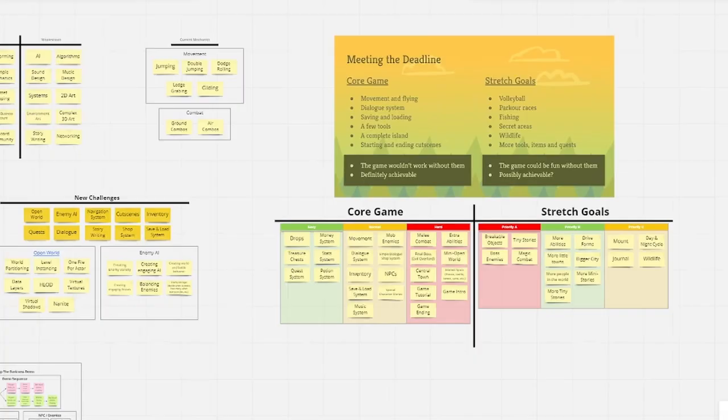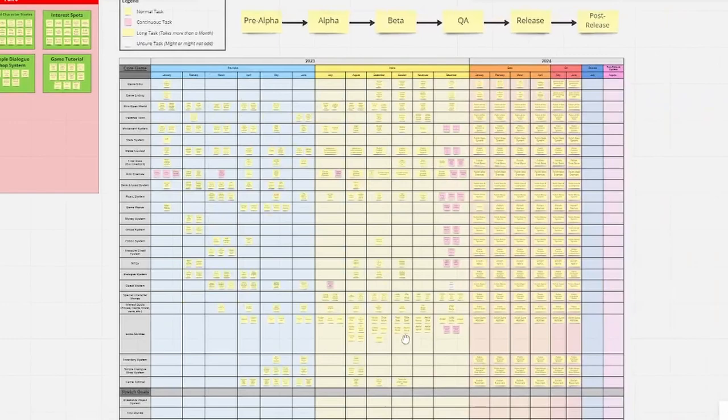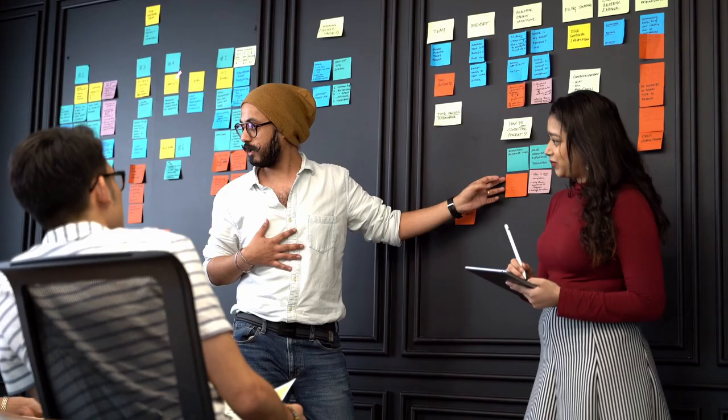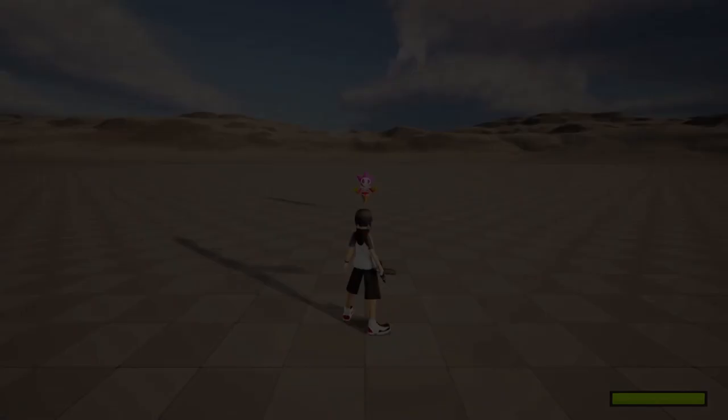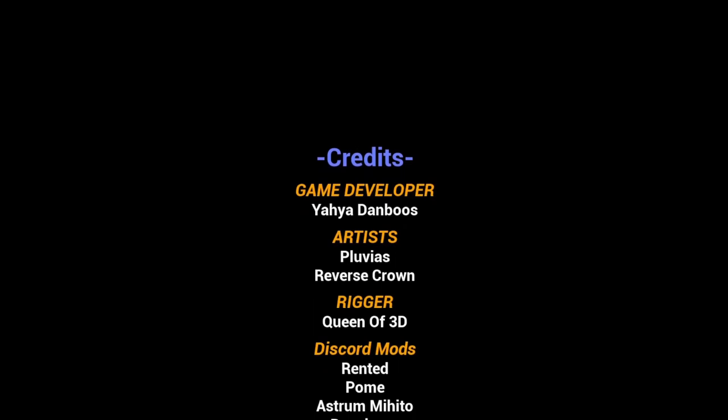I then spent an entire month just designing and planning out all the different things I can do in my world, and planned out mechanics and features that would support it. Then I created an entire timeline to plan out the game's development from start to finish. I have a set date in mind for when I'd like the game to finish, but I want to take it easy and see how it goes — during game development so many things change, so I don't want to put any date yet, it's just to keep myself in check. After all the planning, I went back to developing the game and the first thing I made was a full game loop: an intro sequence, then the world, a final boss, an ending sequence, and then end credits back to the main menu. With that full game loop in place, I can keep iterating and building out the game so anyone could play the whole experience, with certain things missing but still having a complete loop.